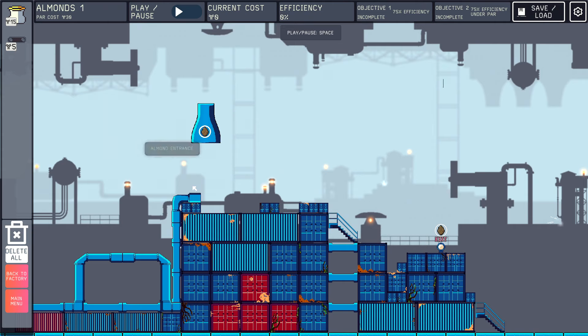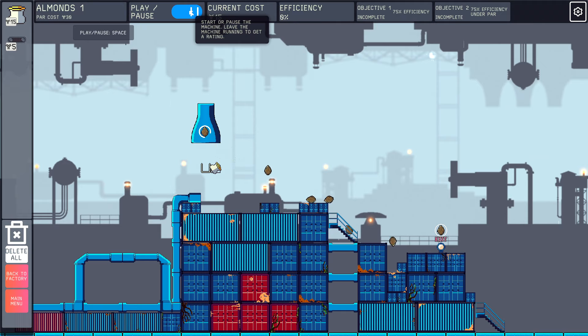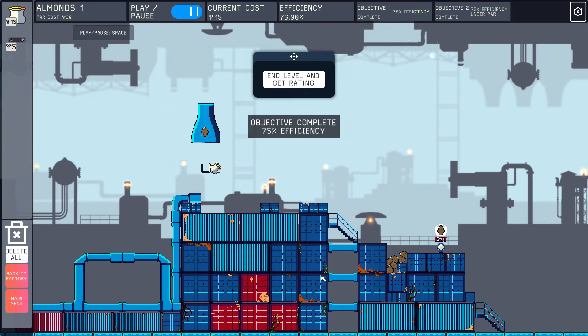We have the almonds entrance and our exit — so we just have to get almonds from the entrance to the exit. I have an aimable cannon, which fires solid and liquid ingredients into its catcher. Let's play. That's not bad — they're coming right in and building up a little path. Let's check my efficiency. Objective completed — I got 75% efficiency!